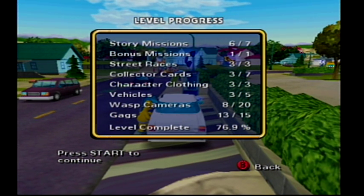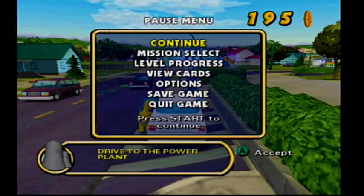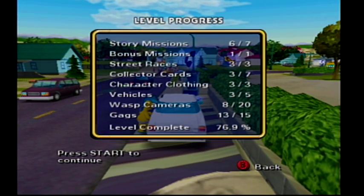So we've unlocked three of the five vehicles — we got the two free ones, did the Cletus mission and completed all three races. We need a couple more coins — about 300 coins total — and we should have enough to buy the two characters from Gilt. That'll complete off that section. We still need 12 wascams and two gags. So in the next upcoming video we're going to focus mostly on getting those items, and then depending on how that goes we might try to finish off the level.